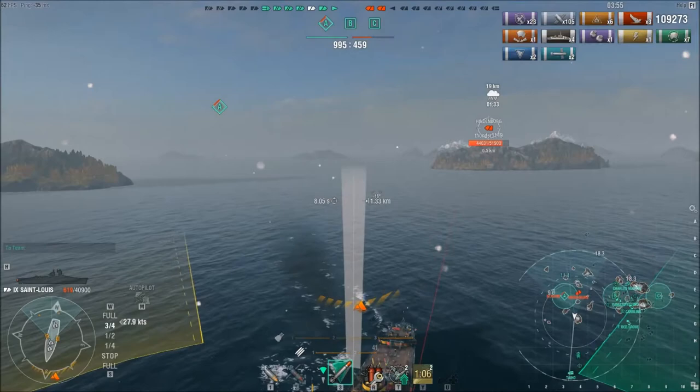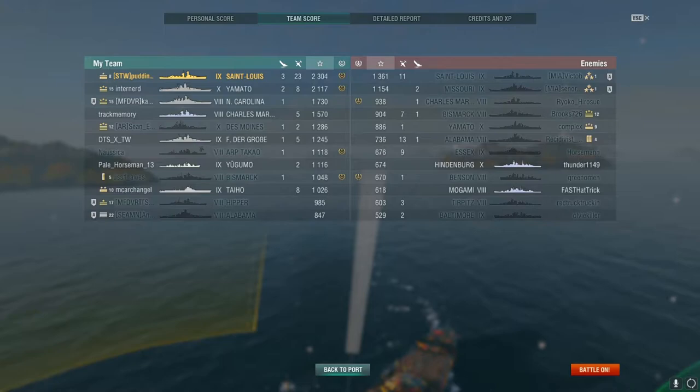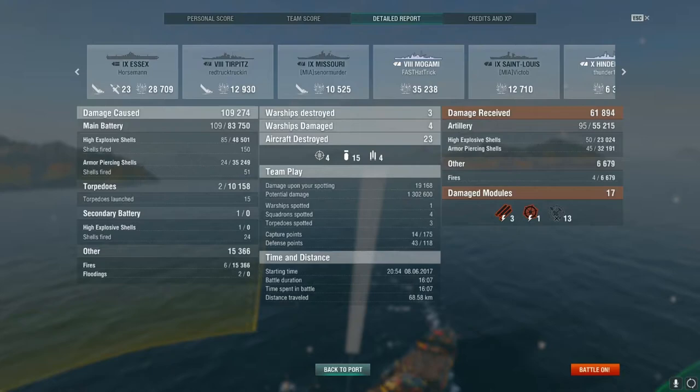I am going to survive with extremely low health. Looking at the post-battle results: I walked away with the Dreadnought achievement, 109,000 damage, one assisted base cap, and three ships killed for a base XP of 2,300. I walked away with some money, but I'm not playing high tiers to make credits — I have other ships for that. It was 48,000 damage from HE, 35,000 from AP, 10,000 from torpedoes against the Turpitz, and 15,000 from fires.